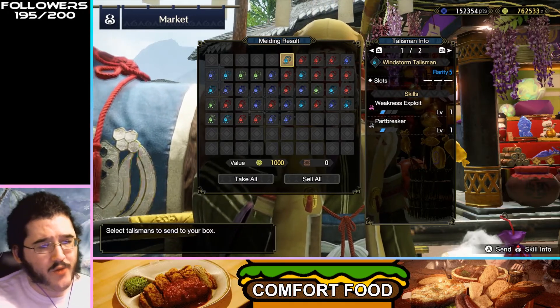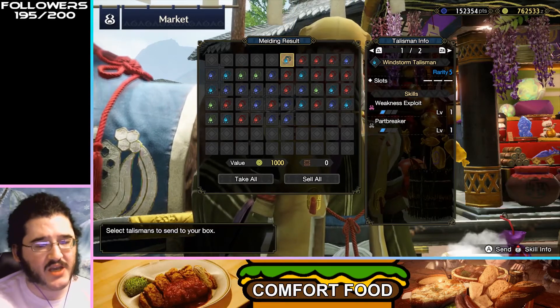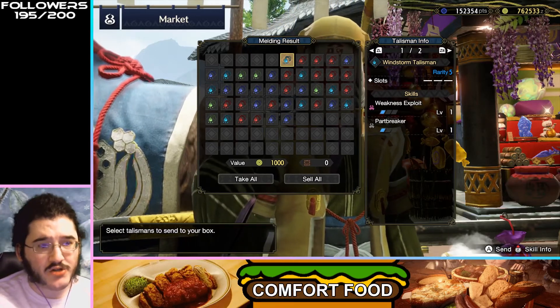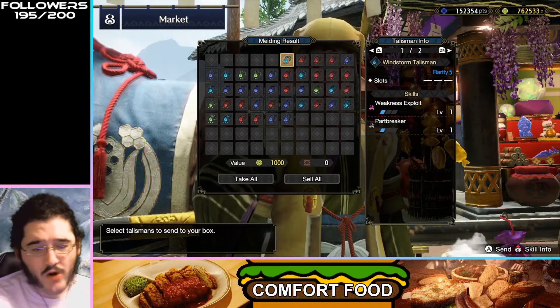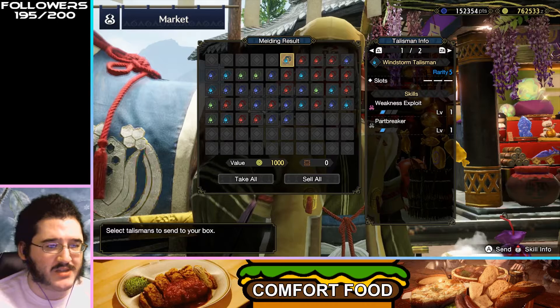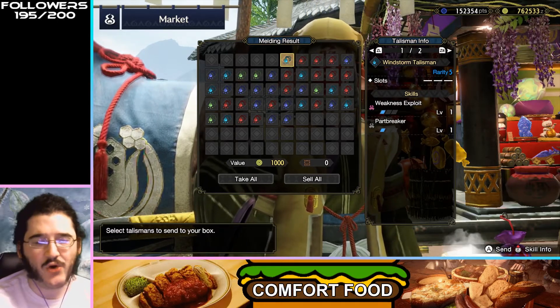Weakness Exploit and Part Breaker — no slots makes this unfortunate. Weakness Exploit is a pretty high-tier skill for a lot of builds, and I just like Part Breaker, but no slots means this is all you're ever going to get out of this talisman, which makes it feel underpowered.